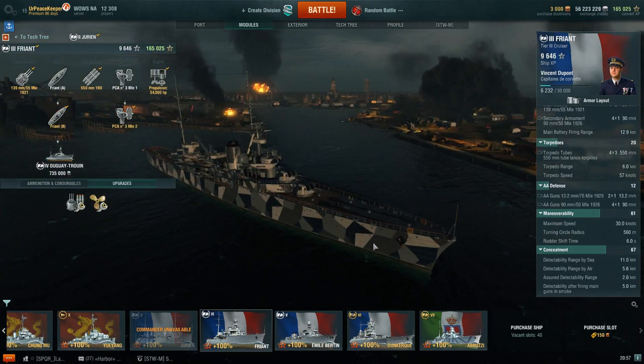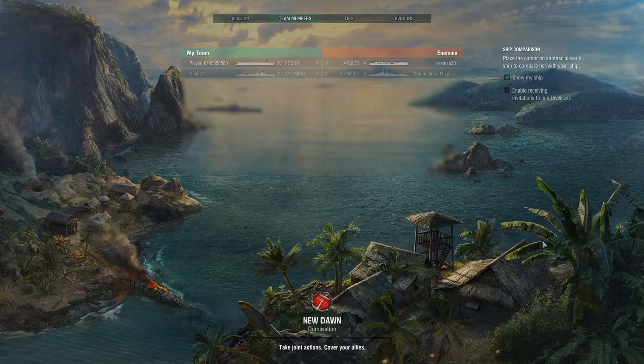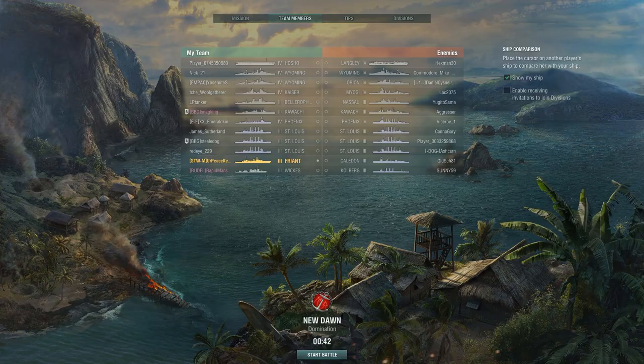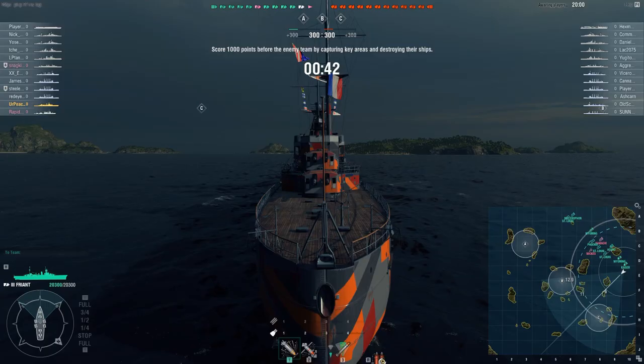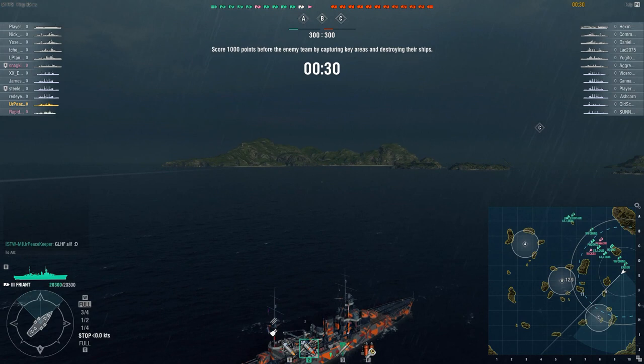Let's look at a battle video and talk about how the ship plays. Tier 3 cruisers actually experience a lot of Tier 4 fights, and that's what I've brought here. I can't help but wonder if this ship would be better off with protected matchmaking — but that's a different discussion. As you can see, there are carriers in this match, but no destroyers on the enemy team and only one on mine, which is curious. The map is New Dawn, one of my favorites in the game.